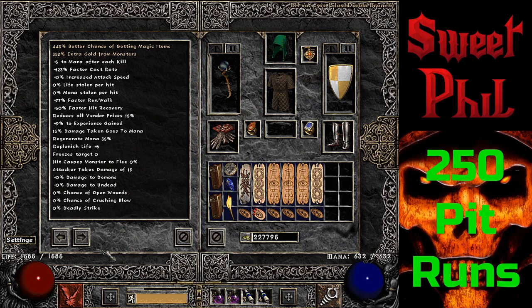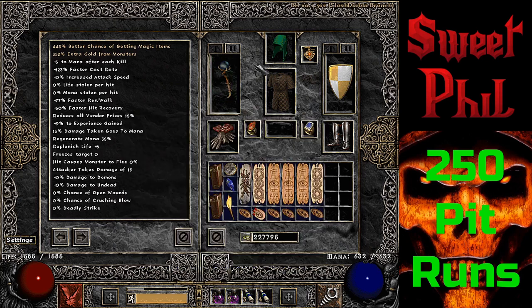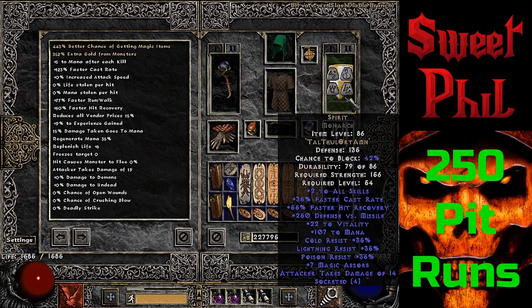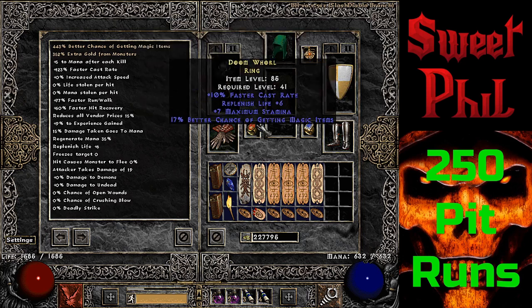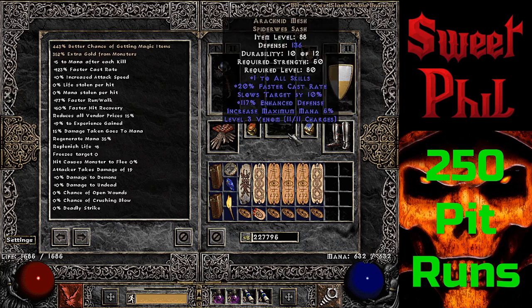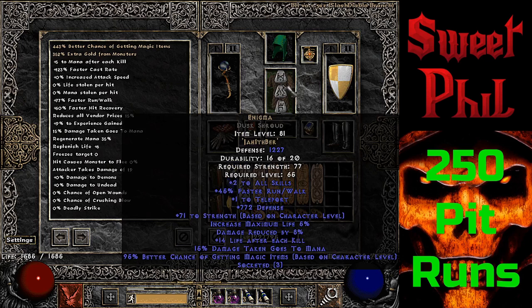I'll go over the gear I used while doing these runs. I got my Ist'd Oculus, which I've been using forever. I got a perfect topaz Shako for the magic find. A 35 FCR Spirit Monarch, 48 MF War Travelers, these are 38 magic find. Chance Guard gloves, a faster cast rate ring with some magic find. One ring with strength and life, and faster cast rate Arachnid Mesh.